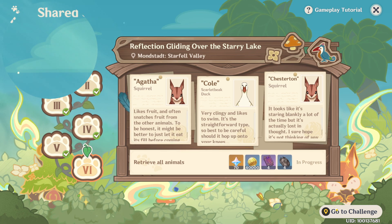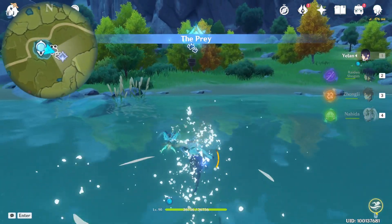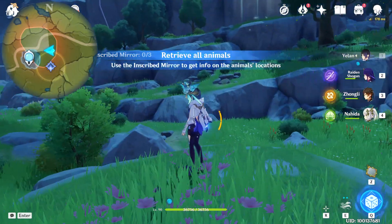The animals are squirrel, duck, and squirrel too. Let's go to the challenge — remember to equip the gadget and interact with the design. Remember your order may be different but their location is the same.